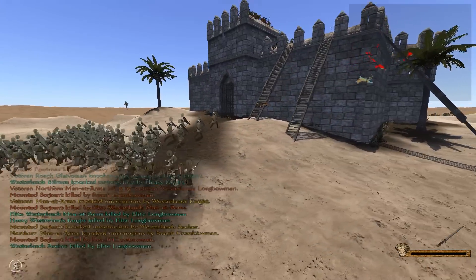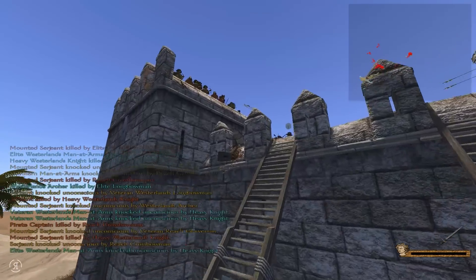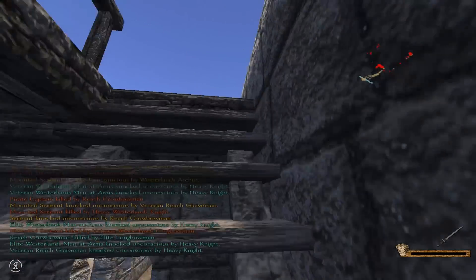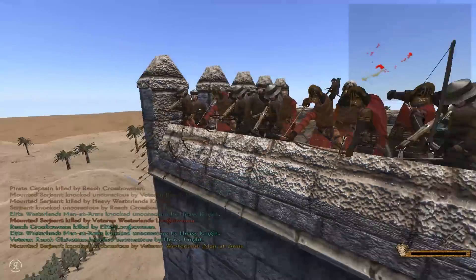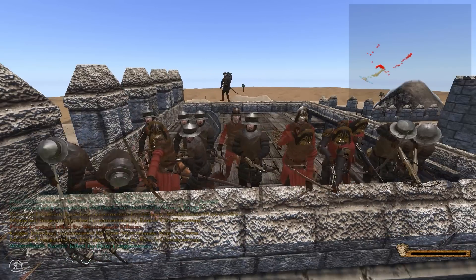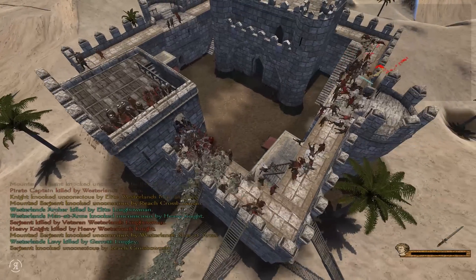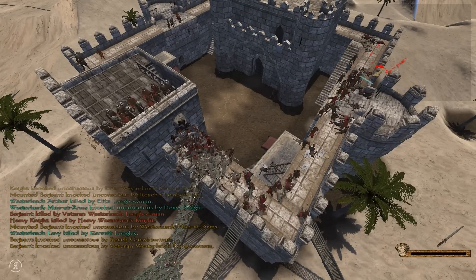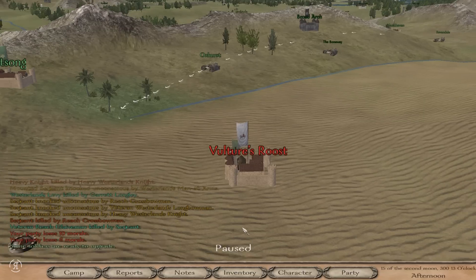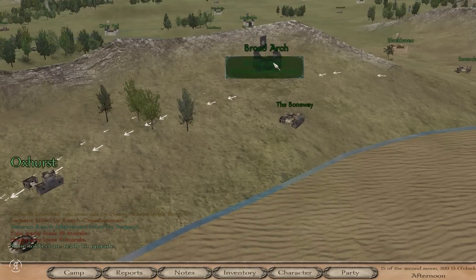We're sending in a lot of units to get slaughtered here because their crossbowmen are too good. Look at these guys — they are the main reason why they are winning in my opinion; they are just too strong. I'm actually going to retreat here — I don't want to lose any more units, that would be atrocious. They still have a rather large amount, so we're going to be heading back to Broadarch to rejuvenate ourselves.